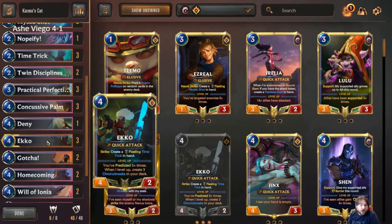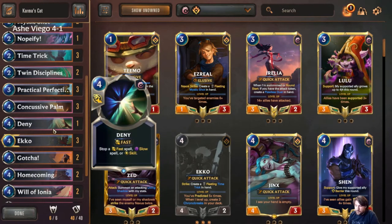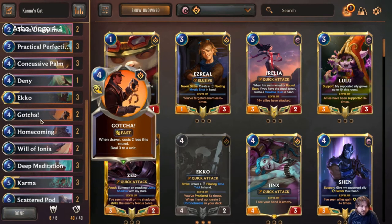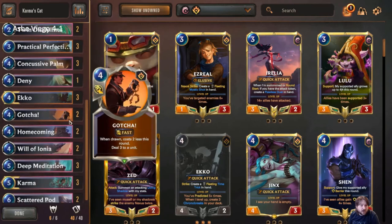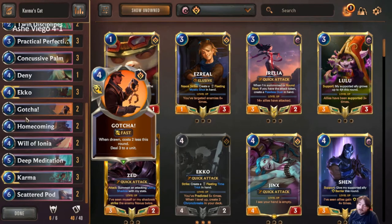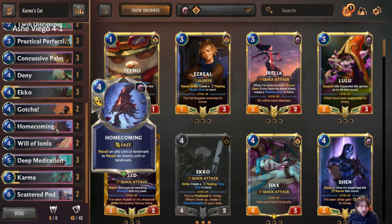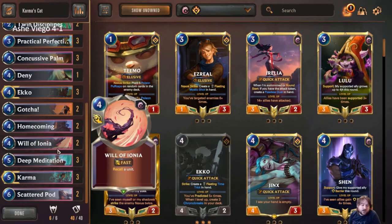One of Deny — similar to Nopify but this is for answering other people's counters and being able to protect our Karma. Sometimes we shuffle more copies depending on the matchup. Two Gotchas — this rounds out our burn package. Gotcha can actually be more potent than Mystic Shot because we can control when we draw it more often with the predictions.